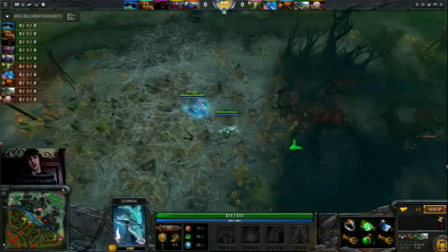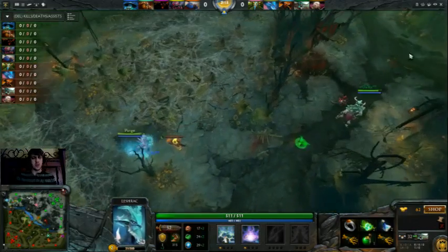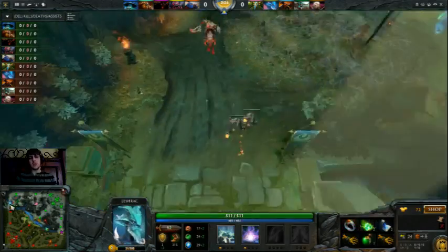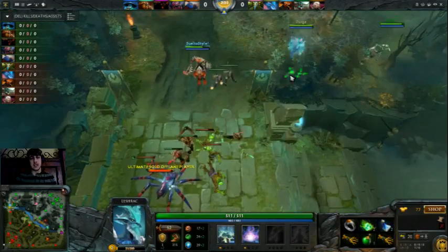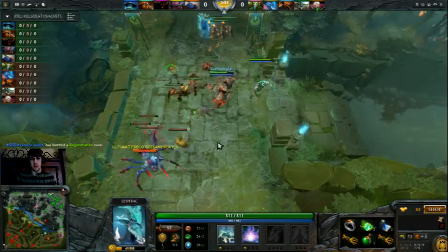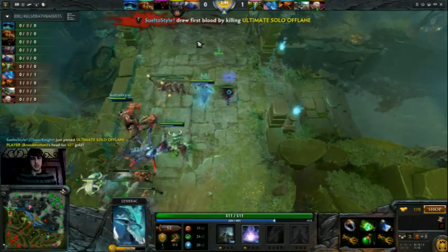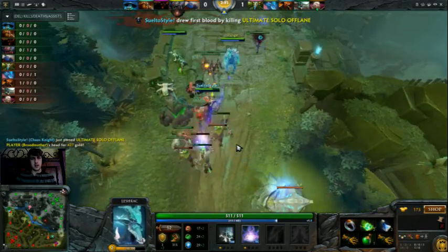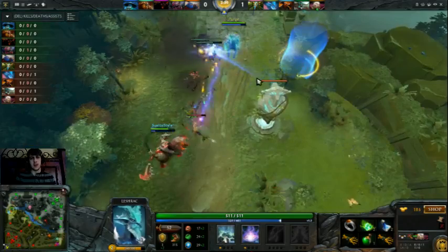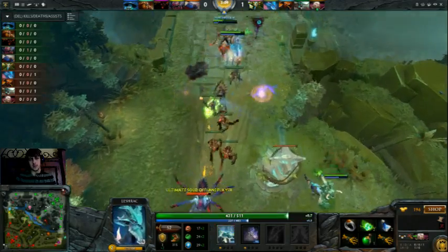I noticed that Undying had already bought sentries, so I bought a Flying Courier. We're looking for a kill here with a Sentry ready. He throws the stun — we got a three-second! First Blood! I think his Reality Rift maybe actually dodged my Split Earth there. As you can see, the Chaos Knight is a little inexperienced. He tried to Reality Rift and then messed it up because the Brood ran too far. A little worried about dying to the Brood here, but he's not going to kill me.